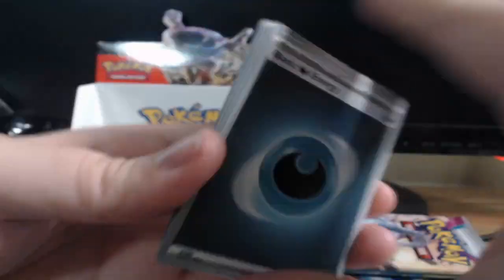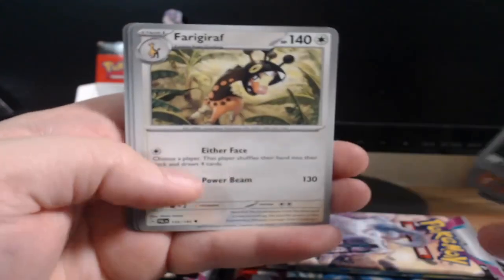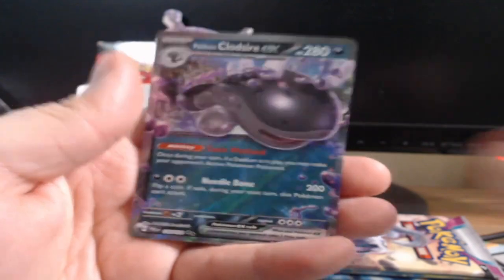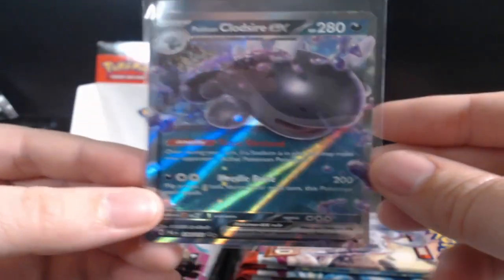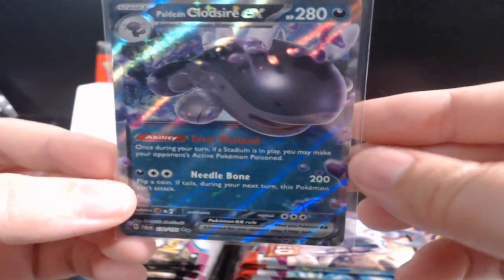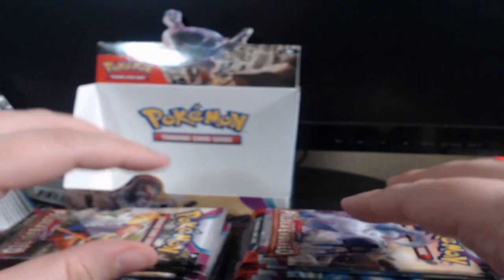Pack number two coming at you. Okay, we got Tinkatuff, Delivery Zone, Grafaiai, Naclstack, and we got the Clodsire EX — we're getting all the EXs man! Toxic Wetland. Once during your turn, if a stadium is in play, you may make your opponent's active Pokémon poisoned. Needleball — flip a coin; if tails, during your next turn this Pokémon can't attack. Shoot.